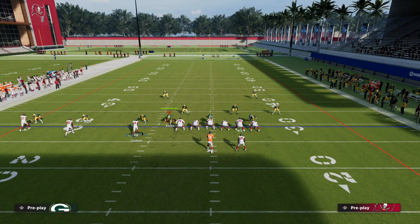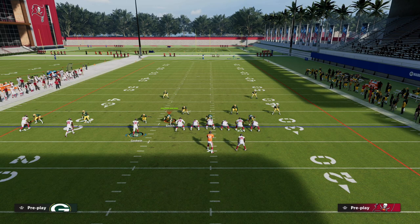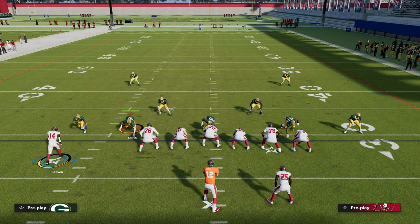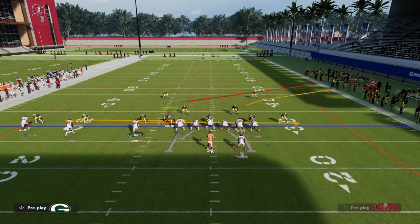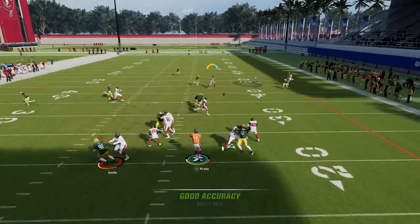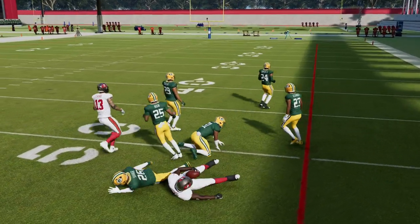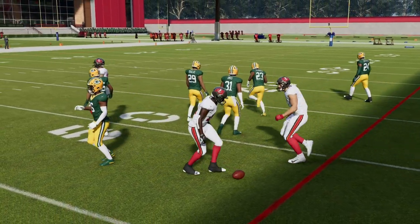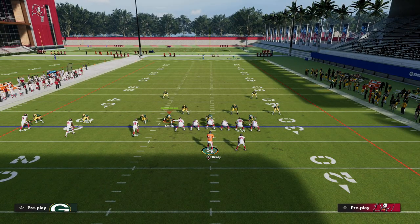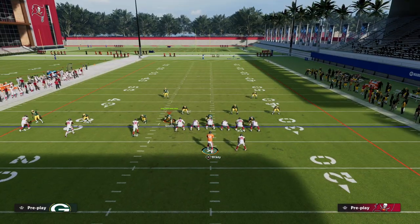The other route on the play that I really like against man is the circle route. What's basically going to happen is the defense will have to drop a zone to defend the tight end, or they'll user that area. The circle route to the middle is actually fairly decent against man — it gets into a little soft spot over the middle of the field that you can attack. As you can see, we're able to beat man with that route.